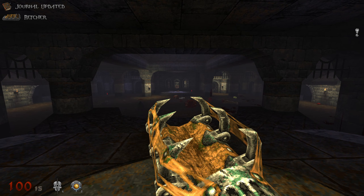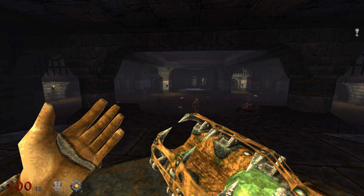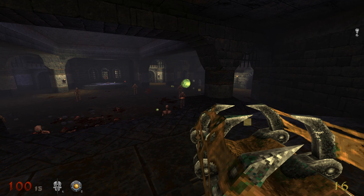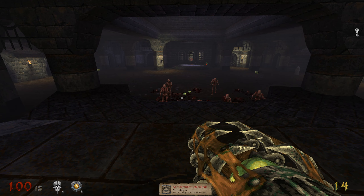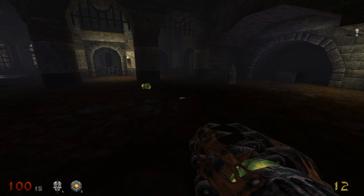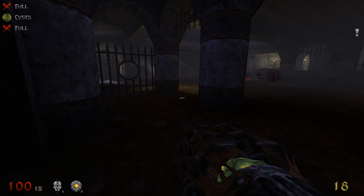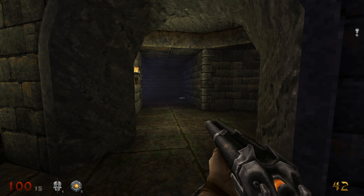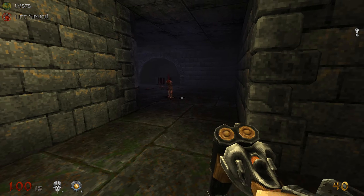The Cyst Gun shoots the same stuff the Cyst Monster shoots. It's a bit like Unreal Tournament's Bio Rifle — when you shoot these they act like a proximity mine, pretty much like in Unreal. Neat little weapon. This game is heavily inspired by both Unreal and Quake, so it makes sense.